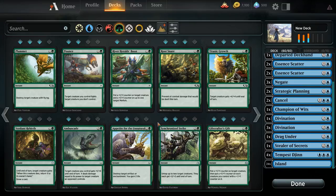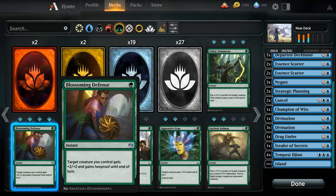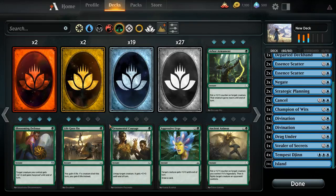Combat tricks are pretty powerful, but at the same time they're fairly limited in use unless they have something extra, such as Blossoming Defense which gives hexproof, because combat tricks are useless if you don't already have creatures on the board. A lot of combat tricks, such as Synchronized Strike, also don't really do anything against most removal spells such as Cast Out or Fatal Push, as giving a creature more toughness doesn't prevent destroy effects.